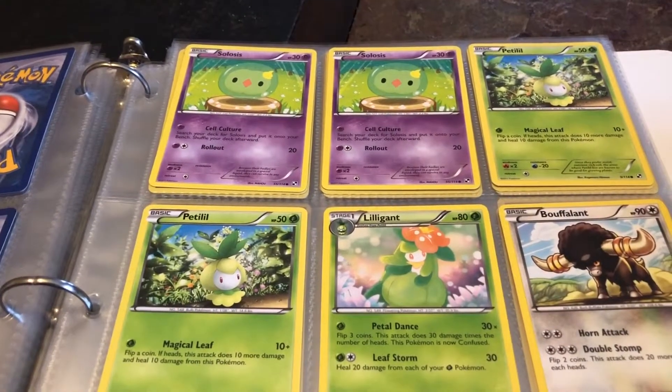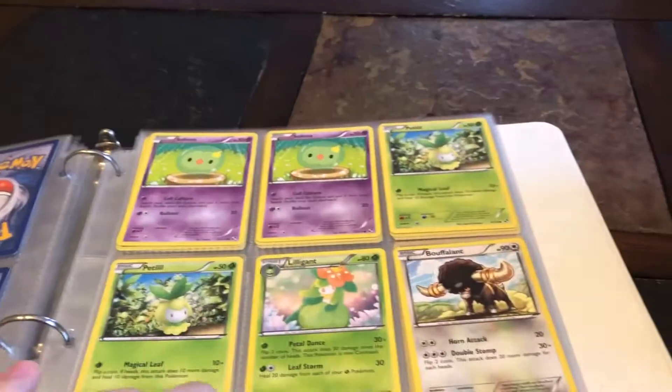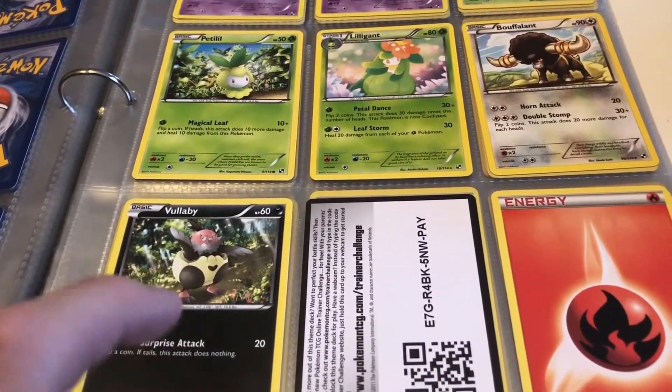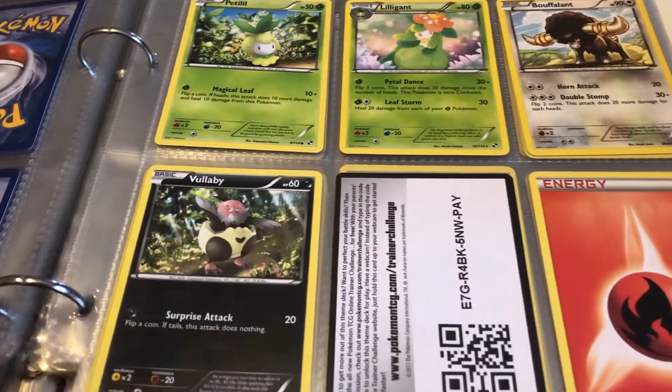Moving on, we got a couple more: Petilil, Petilil, Lilligant, Buffalant, Vullaby. It looks like I'm missing maybe a Whimsicott rare, and I can't think of Vullaby's evolution right now.